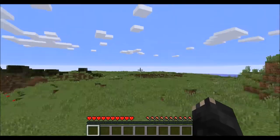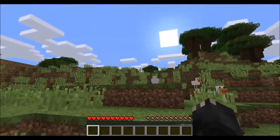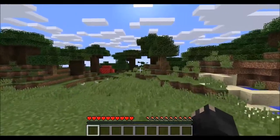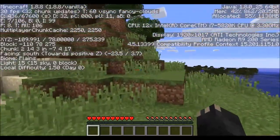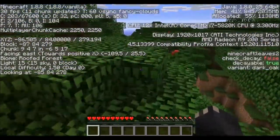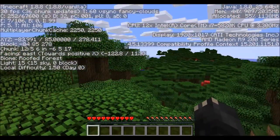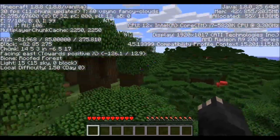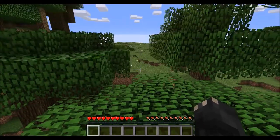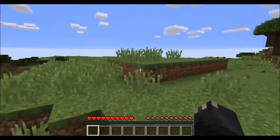So this is a new map, large biomes, great starting location. Look at this — we've got a swamp, plains, and we have an awesome forest. I just called it an awesome forest because I couldn't remember the name. Let me check — it's a roofed forest, that's right. I really like this biome. Anyway, we spawned on the border of three biomes, so we are extremely lucky.